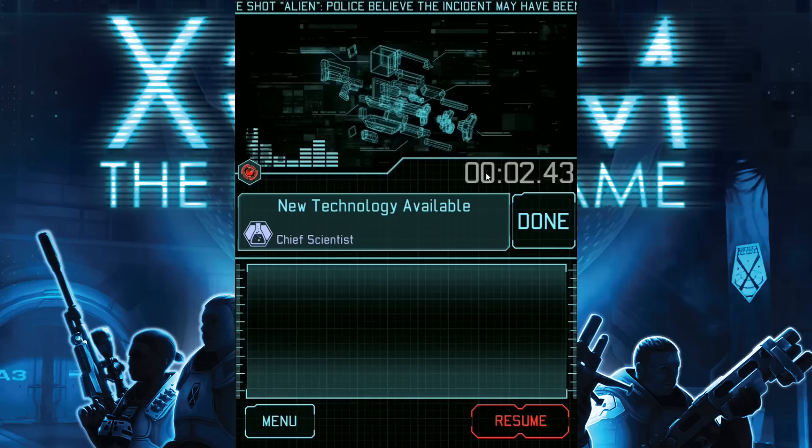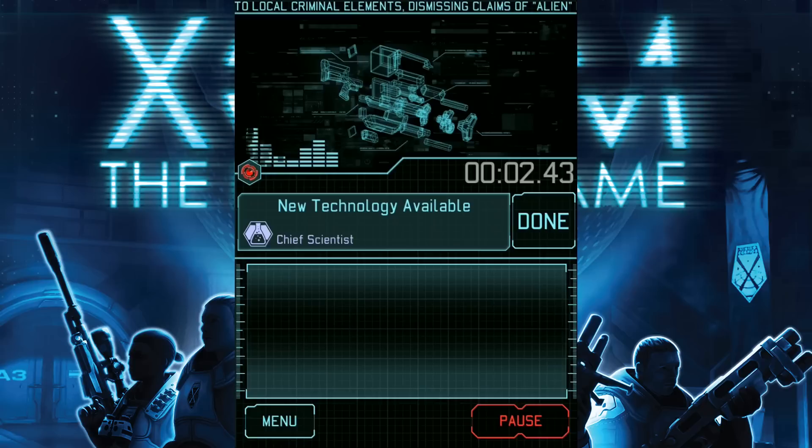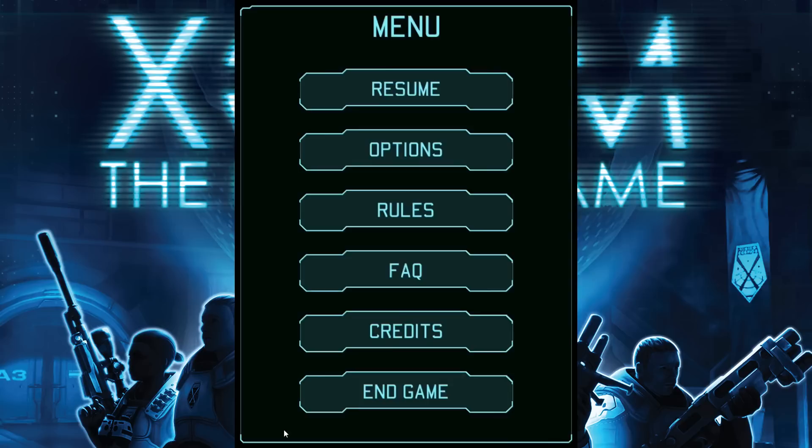Here you'll notice this is the timer. It's paused currently, but it's showing the amount of time remaining to complete the current action. And here we see the action that should now be resolved and the player responsible for it. In this case, the chief scientist should be informed that new technologies are available. You can tap on this area to get a rules overview of this part of the game. When you want to go back, just tap close. Notice in the bottom left hand corner of the screen, there is a menu button. If we tap that, we get into the menu where we can adjust options, refer to the rules and the frequently asked questions and several other helpful options. And we can also tap resume here at the top to go back to the game.